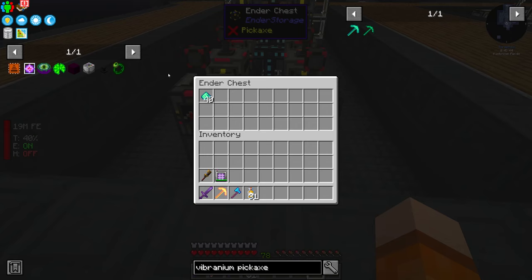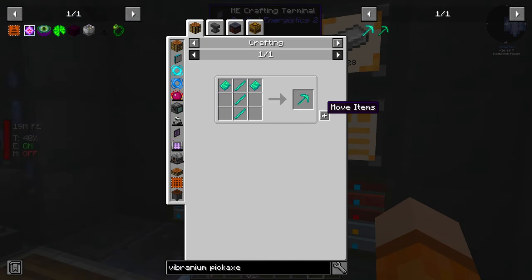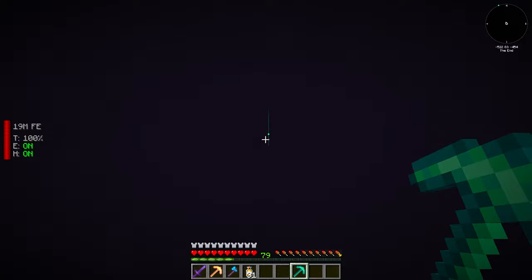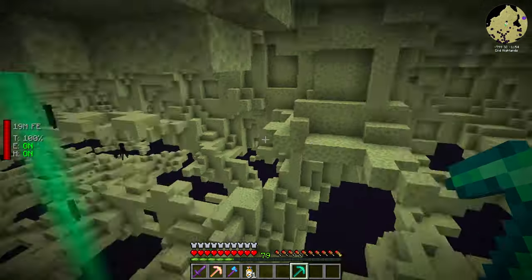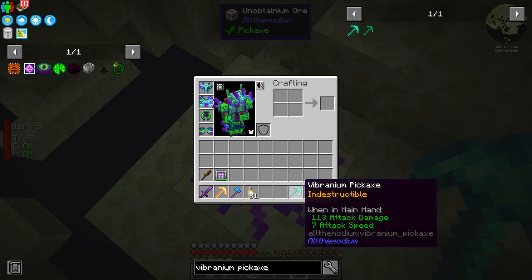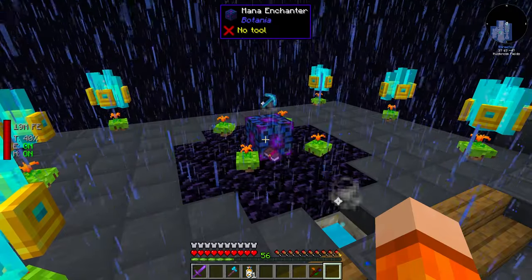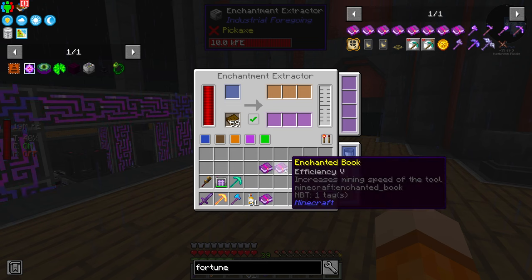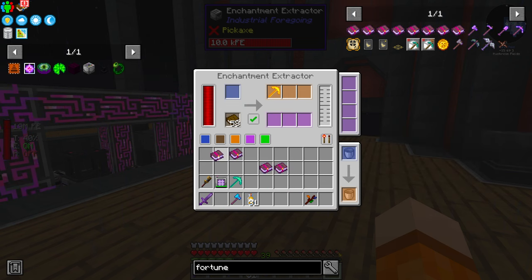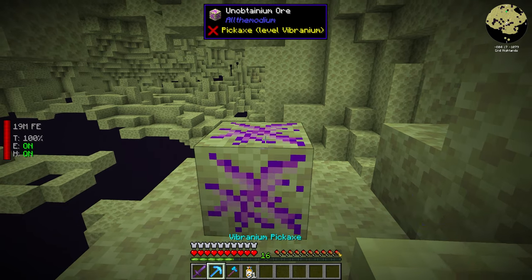I went back and did some mining — we got 15 raw vibranium ore, which turns into 40 dust after processing. We can craft our vibranium pickaxe and come back to the hole in the end islands to finally get the unobtainium. We can actually take the pickaxe all the way to fortune 8, which will also be nice for the sieves. We duplicate the fortune books — 23 levels, easy. We're back with a fortune 8, efficiency 5 pickaxe. We got four unobtainium from one ore. After sending it through processing we're sitting on eight unobtainium ingots.